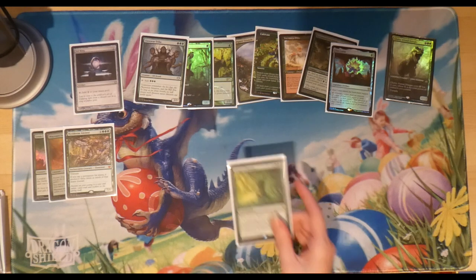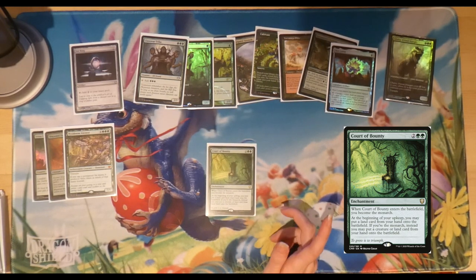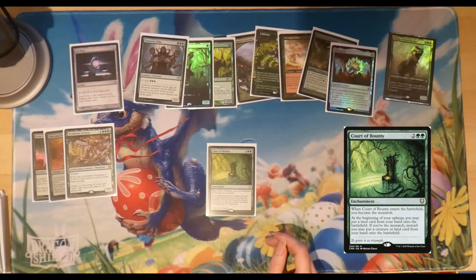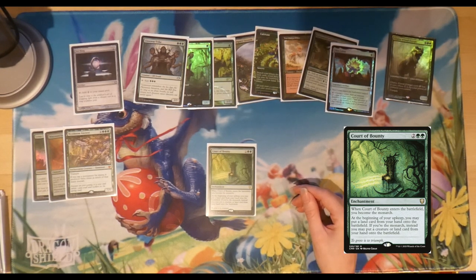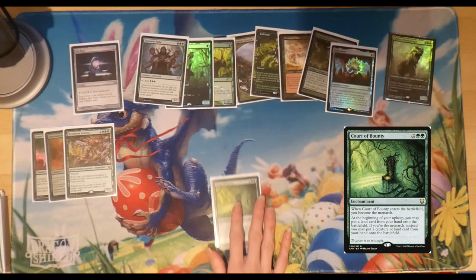Court of Bounty brings the monarch mechanic into the deck. When it enters the battlefield you become the monarch, drawing a card at the end of your turn. At your upkeep you may put a land from hand onto the battlefield, or if you're the monarch, a creature or land card without paying its casting cost. It's a win-win: keeping the monarch drops big creatures for free and gets Galta out faster; losing it still means an extra land each turn.